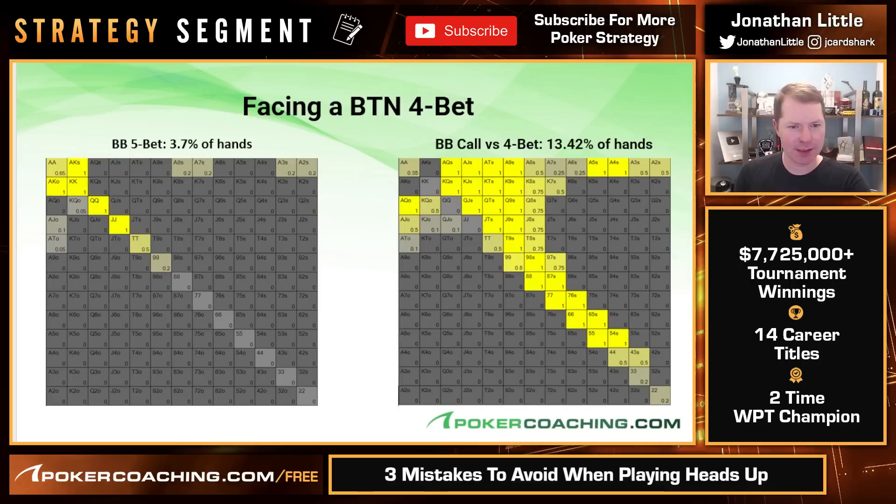Facing the button four-bet: button raises, big blind three-bets, button four-bets — here is how we should continue. We are ripping it all in with ace-king, kings, queens, jacks, tens 50% of the time, nines 20% of the time, aces 65% of the time, and ace-eight, ace-seven, ace-three, and ace-two suited 20% of the time. King-queen offsuit barely any — 5%. Ace-jack and ace-ten offsuit 10% and 5%.